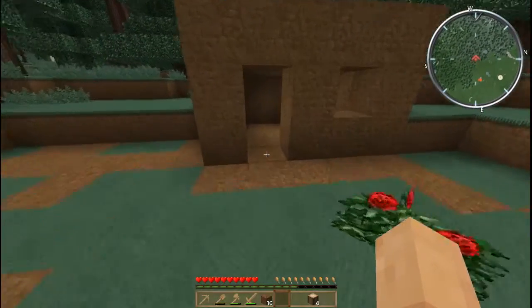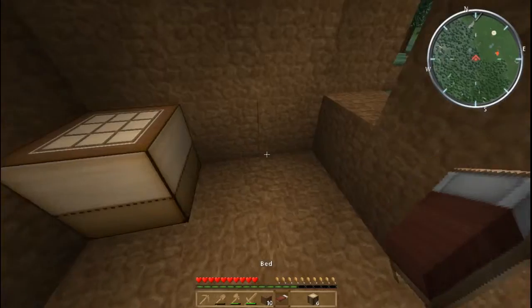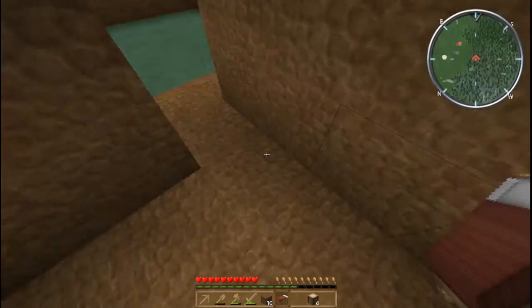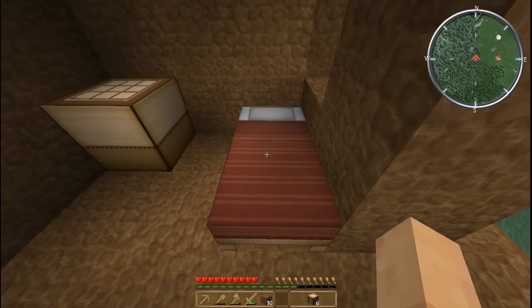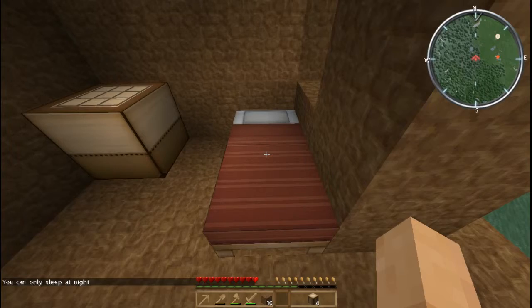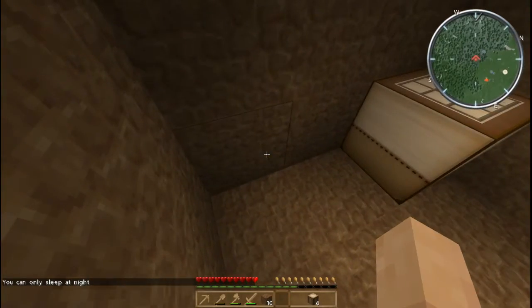Now we're going to go back inside and I'm going to show you how to make a bed. So we have three wool and three planks of wood — and we have one bed. This place is a bit cramped but that's alright. Put the bed here; we can't sleep during daylight hours but we'll be able to sleep later on.